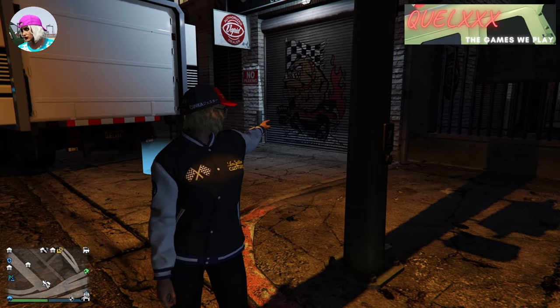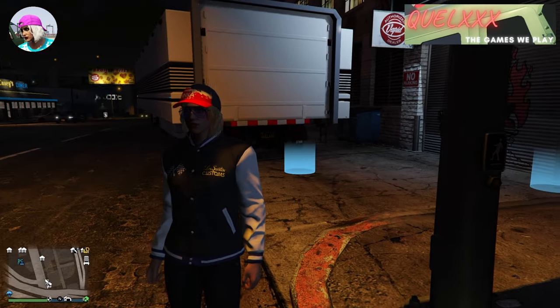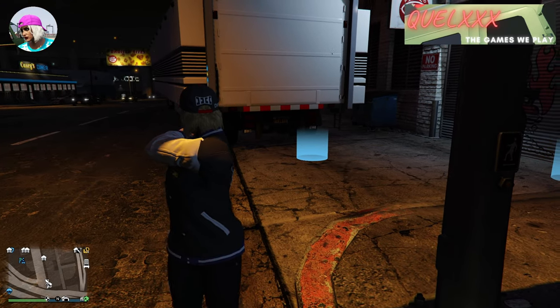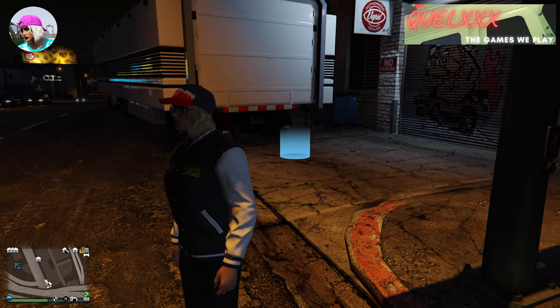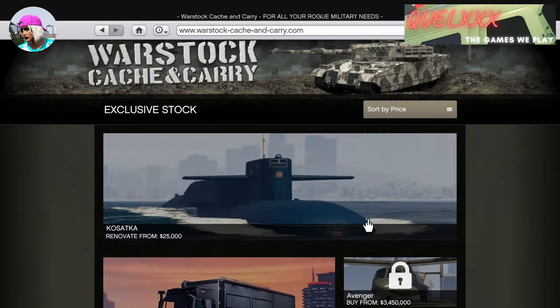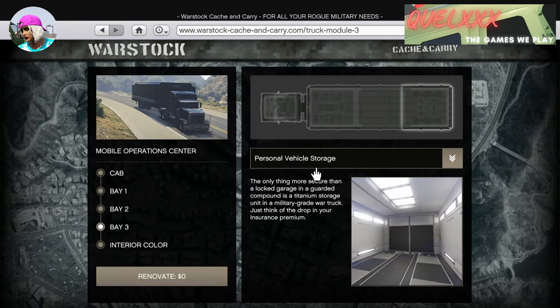You will need the auto shop, which I'm showing back there. You will also need the MOC, which is parked right behind me in the spot that we want. You will also need to know that your MOC needs to have its third bay as a personal vehicle storage. So over here on Warstock, your bay 3 must be a personal vehicle storage.